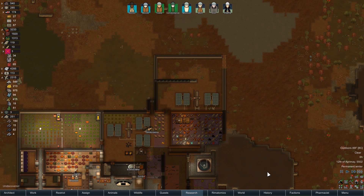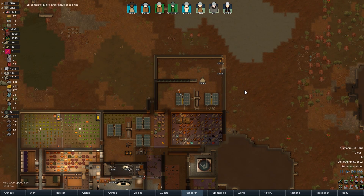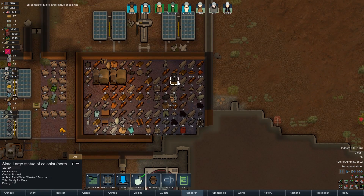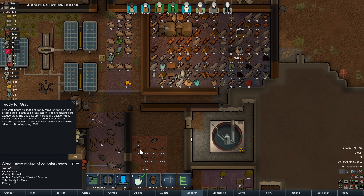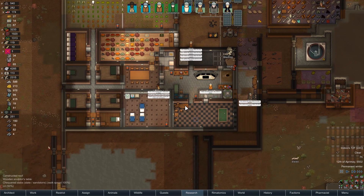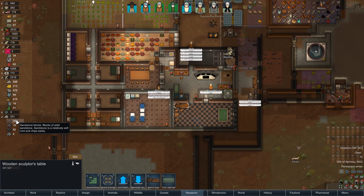If one of you can come please build these walls, that would make me extremely happy. Oh you made the statue already? Good lord you're fast. Did you do a good job? Normal — alright. Hey, it's an image of Teddy Mayo, poised over the billiards table planning his next action, his features exaggerated, in front of a pack of clams. Clams don't come in packs. Enjoying himself at a billiards table — that is true.